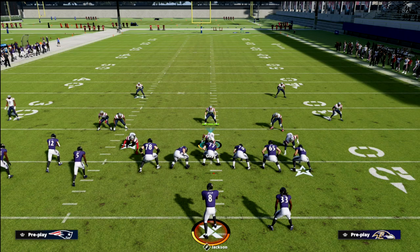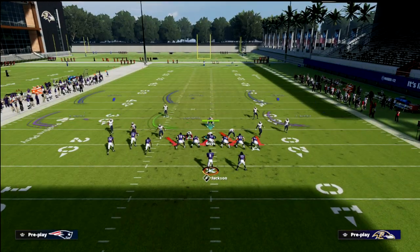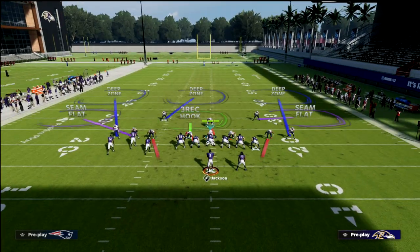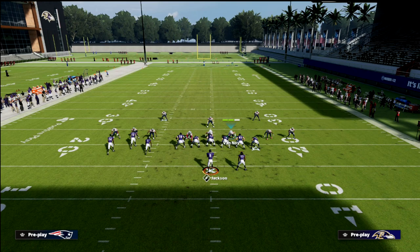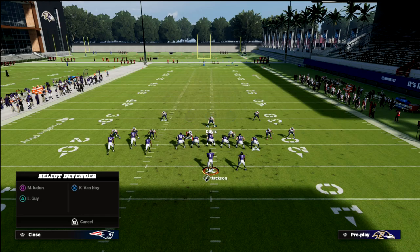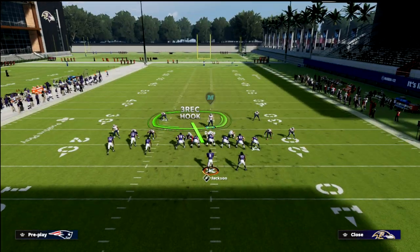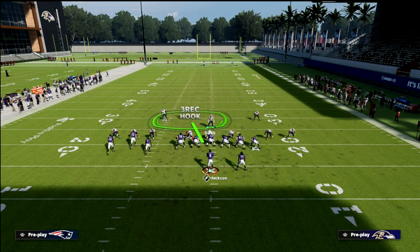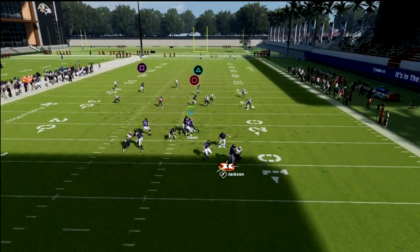Notice something else that's really important: we don't have to blitz those three people. We can actually drop them into zones. Here we dropped them into vert hooks, which is one of the best zones in the game. We get a three-rec look because a three-rec reads like a blitz, and now we get the same contain result.